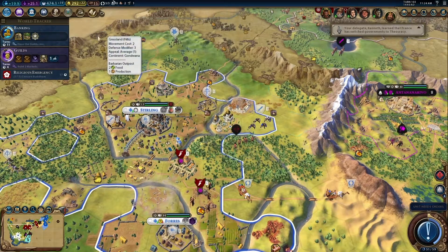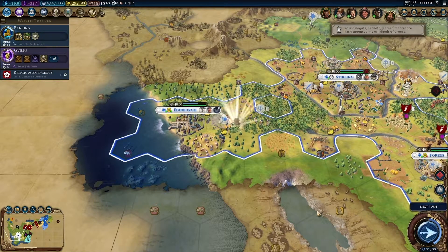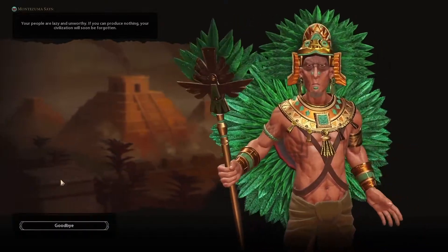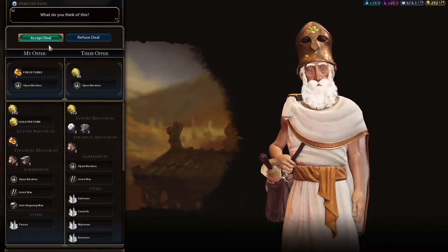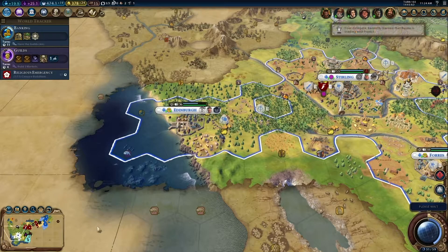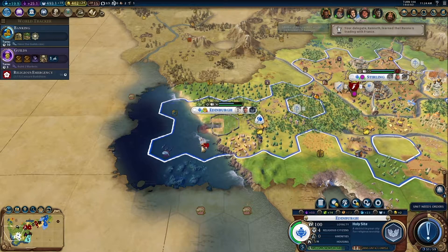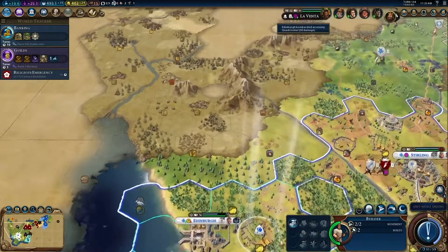Go get them, boys. Alright, you're gonna make a plantation on those bananas. That's a good deal from Pericles, I think. You're back, huh? See what that got you? Got you killed. Pretty much.